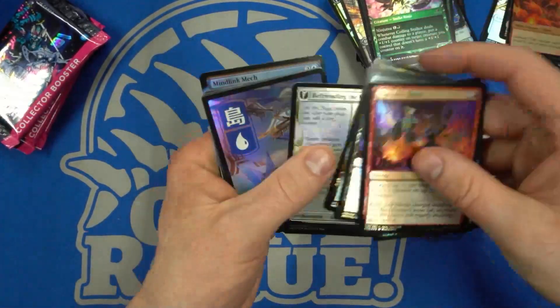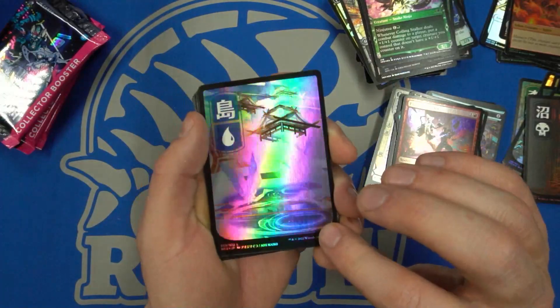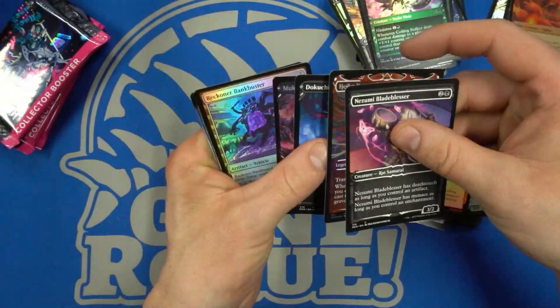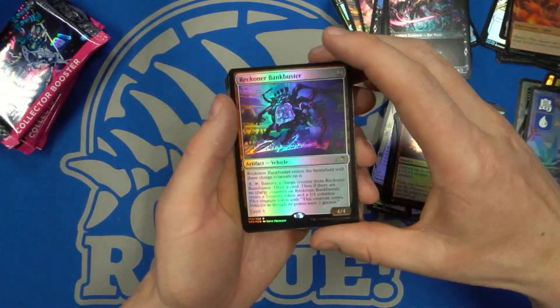Next up we have another Spirit token. And we have the Island — oh, look, that one's got some wear on it already. That kind of sucks — it's already got its foil peeling off. And then we have the Reckoner Bankbuster.